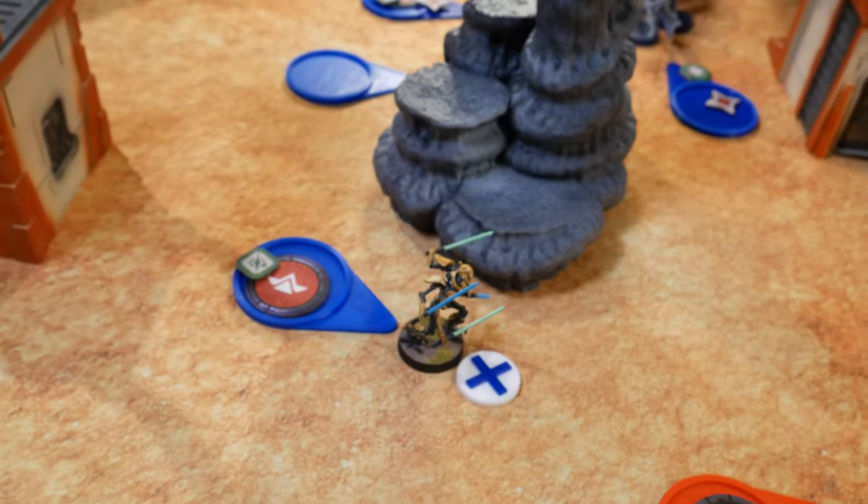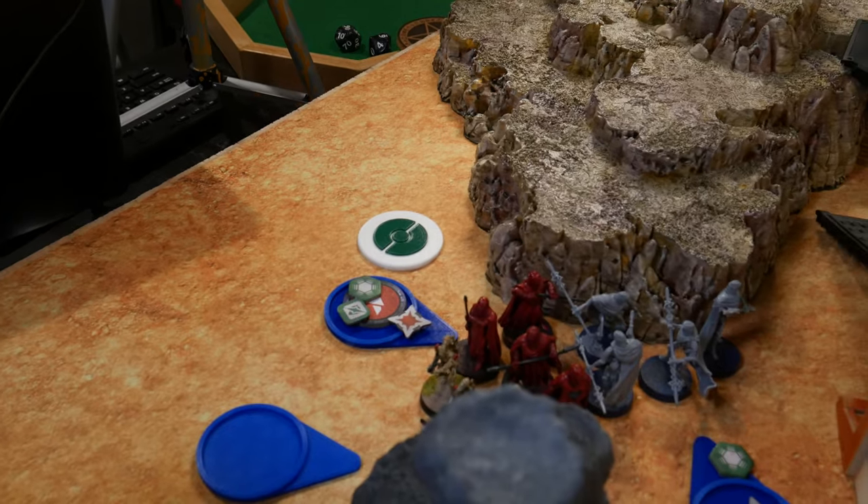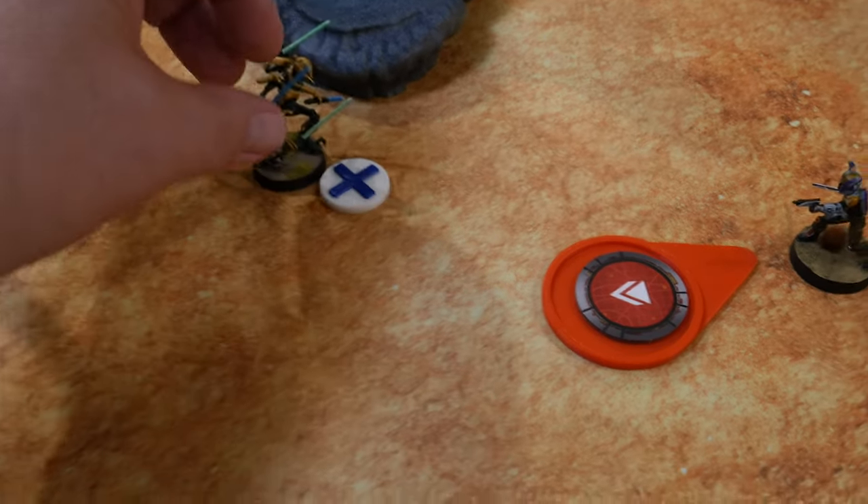My order went to Sabine. I ambushed with Grievous and Entouraged a MagnaGuard. I'm going to go with Grievous — he is going to double move into Sabine.